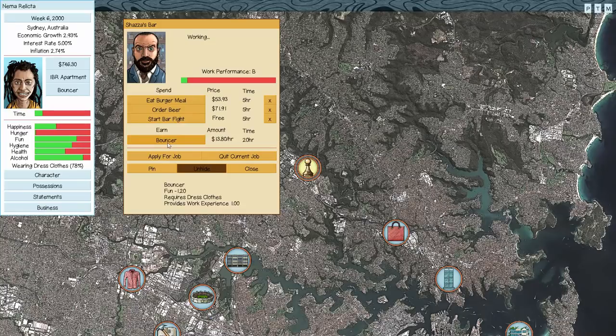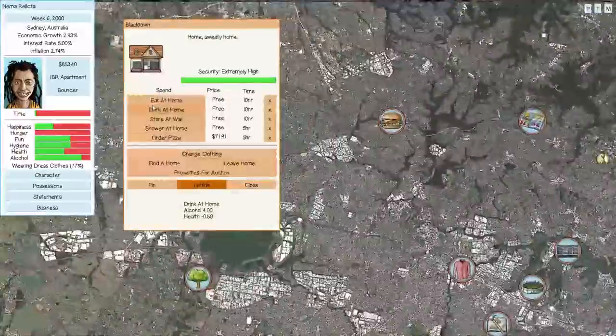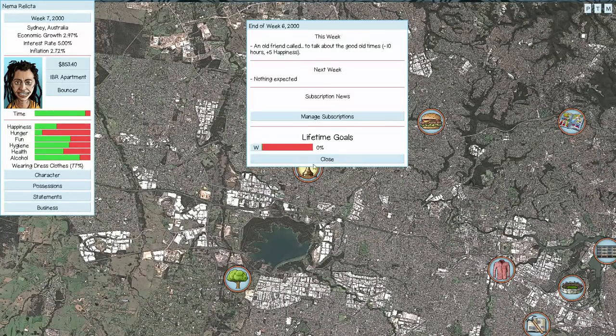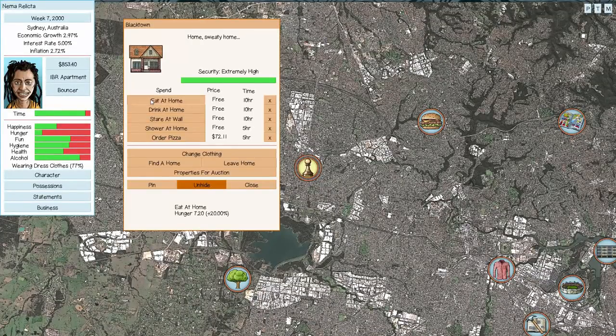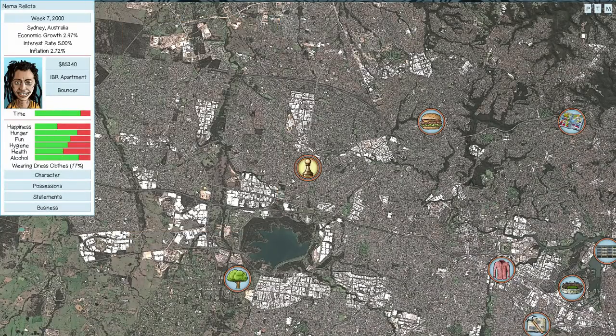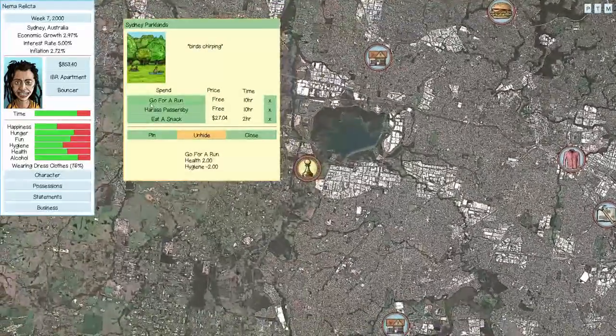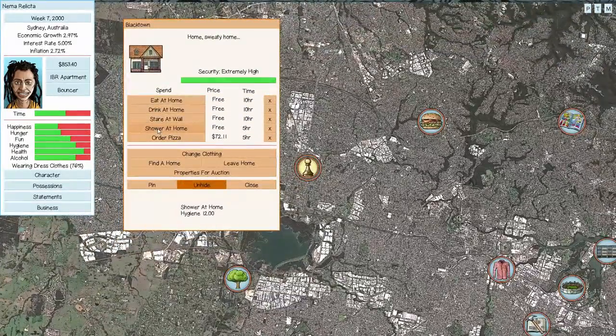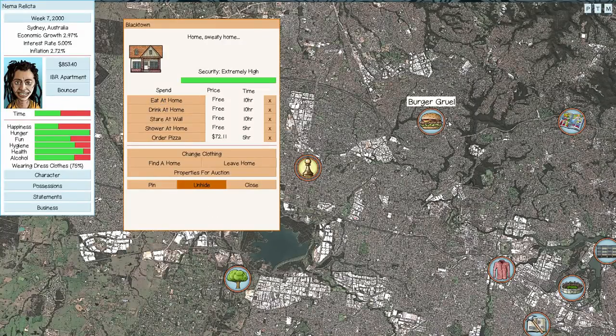Two bar fights, one more bounce — and a random happiness event gives us plus five happiness, which helps. Eat at home. Health will drop from bar fights so we go for a run at the park. Generally if you're traveling to the park, get health up to at least the next logical step. We don't want hygiene to bottom out either since that can sap happiness.